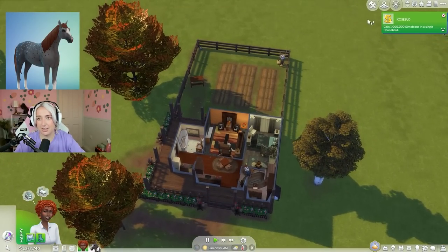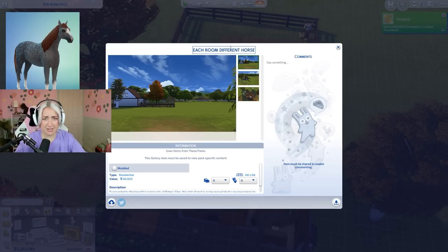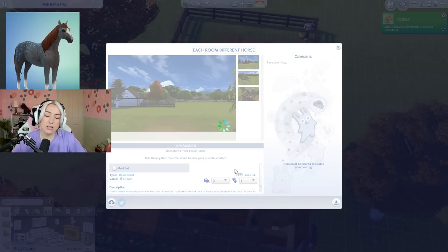I'll upload it to the gallery. Each room different horse - there we go. I'm surprised that I could fill the entire thing in. It's technically two bedrooms so I'm going to put it as two. It's on the gallery if you do want to go and download it. That is everything I have for you today. I love you all so so much. Please subscribe if you haven't already, and I will see you in the next one. Bye bitch!